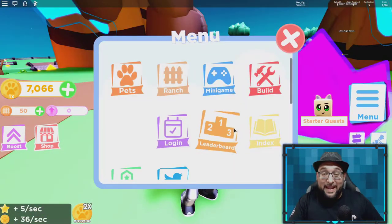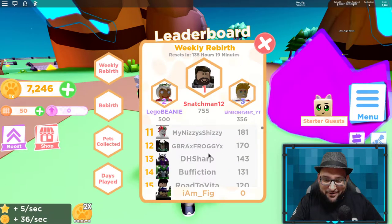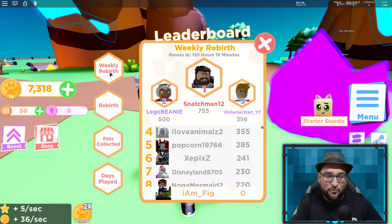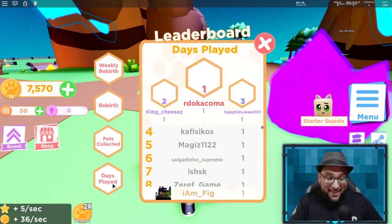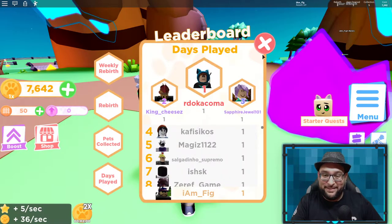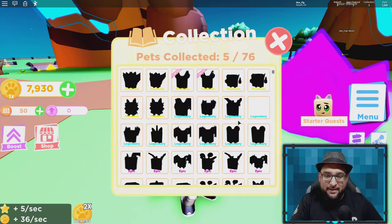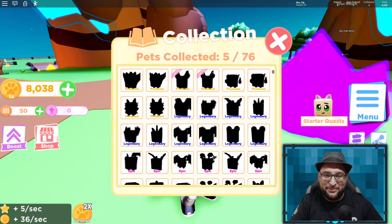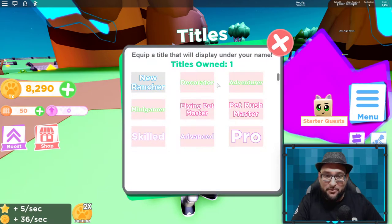Looking back at the menu, there's a leaderboard with categories: weekly rebirth, overall rebirth, pets collected, and days played. I'm glad they put it right in the menu so you don't have to go looking for it. There's also a pet index where you can see all the pets available to collect, similar to the first game.